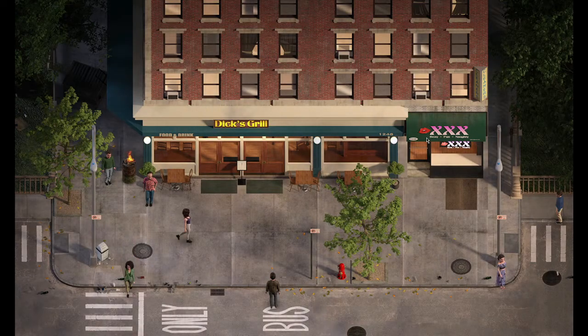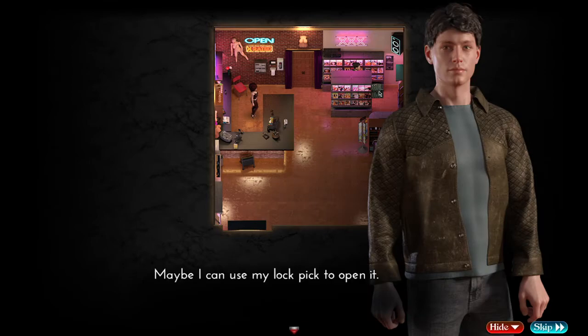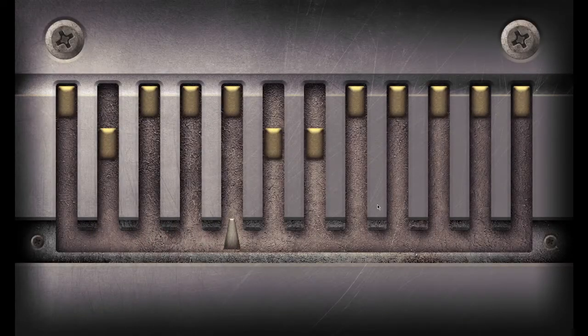This time we need to go to the strip centre and go into the XXX shop. In the shop, you have a new video to purchase, so click on the exclamation mark and buy that. You also have a chest right at the back — we are then going to do the lockpick puzzle and open up this chest.